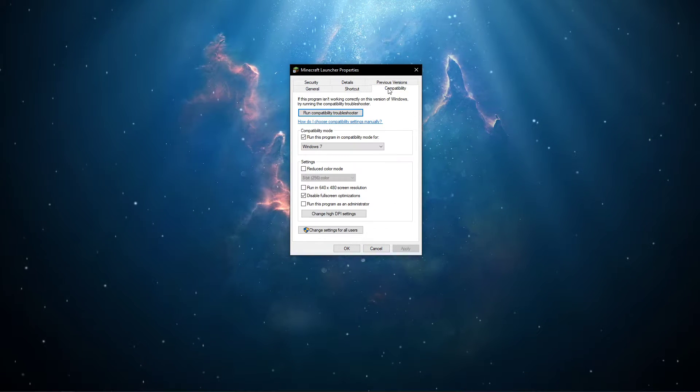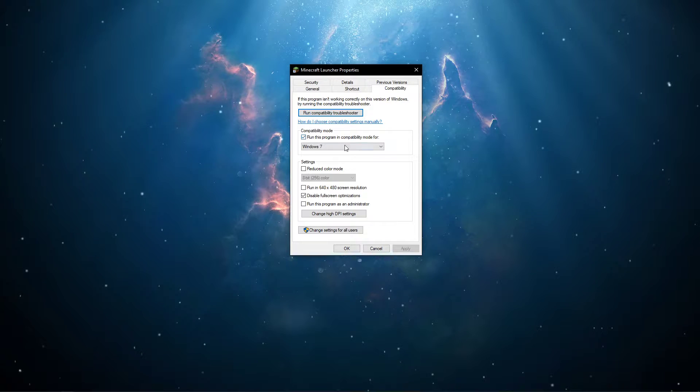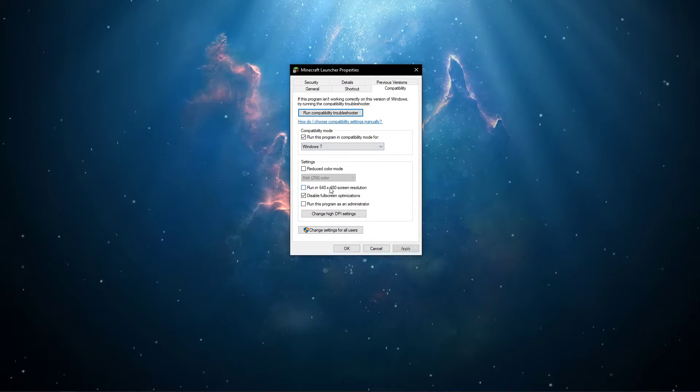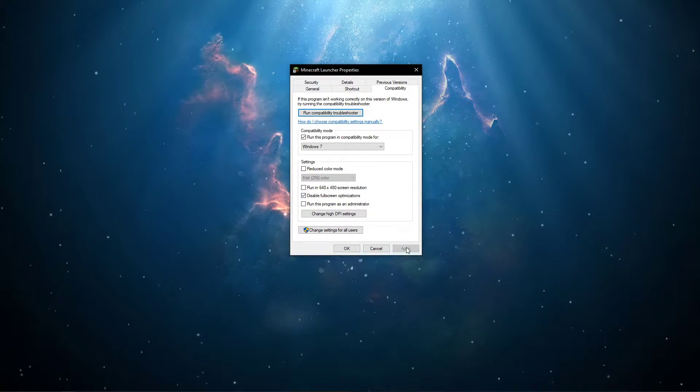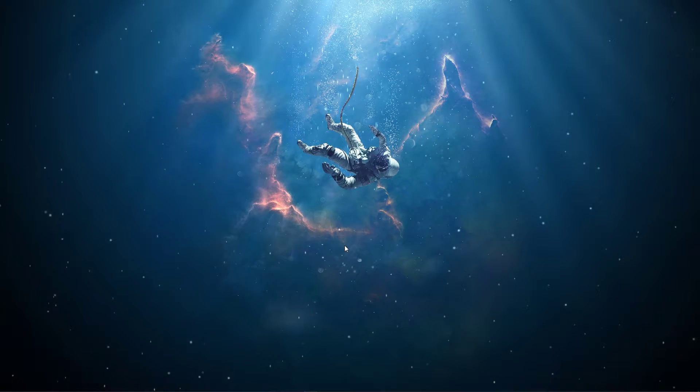Here, in the Compatibility tab, select to run this program in Compatibility Mode for Windows 7, and below, select Disable Fullscreen Optimizations. Don't forget to apply your changes.